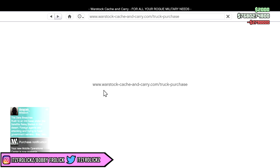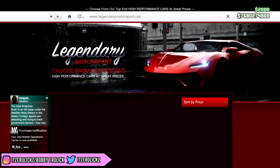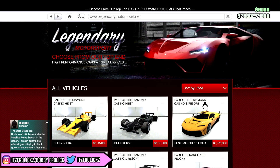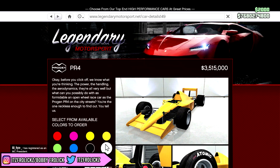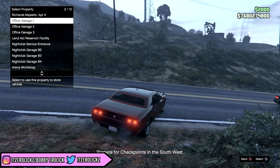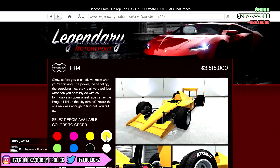The funny thing is 2.7 million seems like a lot, right? Well, let's go to Legendary Motorsports — the most expensive car on here is 3.5 million. Would you guys rather buy a Formula One car, or would you rather buy a whole Avenger, a whole Mobile Operations Center, or a quarter of a yacht? We need to get Formula One cars, so I'm gonna order a bunch of them into this garage. Enjoy the time lapse.